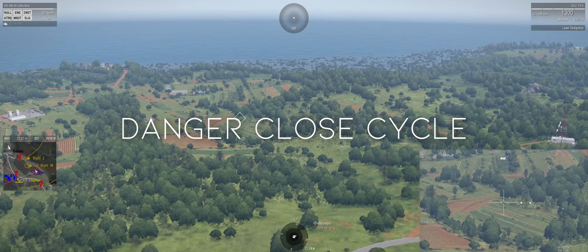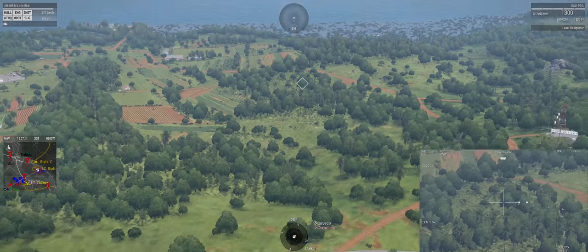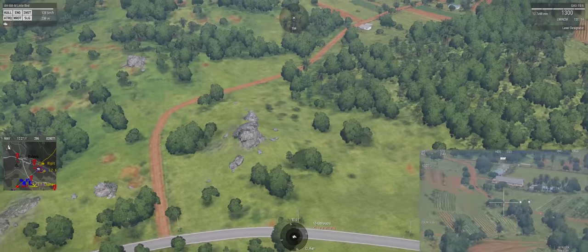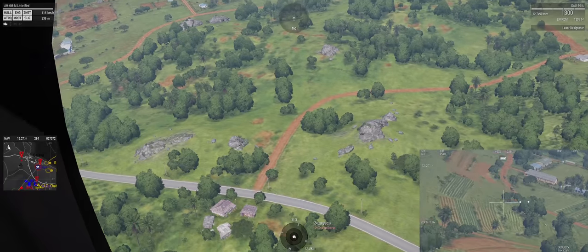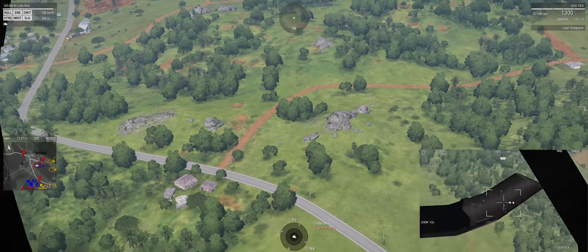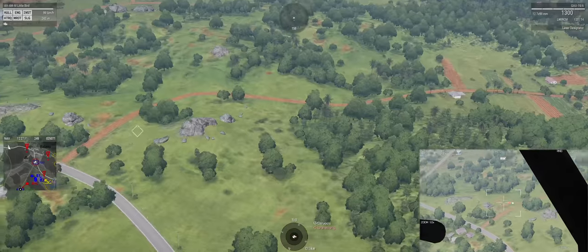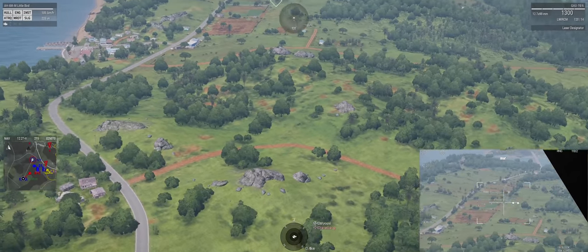The cycle that a pilot goes through when conducting Danger Close work is structured after the OODA loop by Colonel John Boyd. This is an interpreted and streamlined version of it for our purposes — we'll simply call it the Danger Close cycle. This consists of four phases: observing, orienting, deciding, and acting, which continuously loop. For this section I'll be using footage from CAS sessions to illustrate the different loop elements.